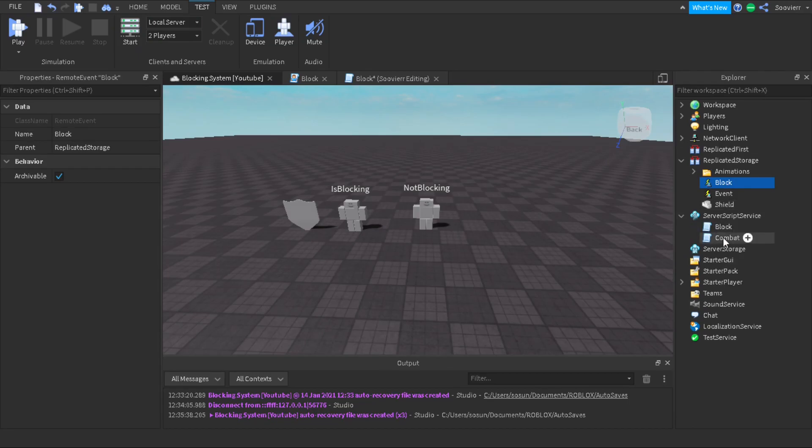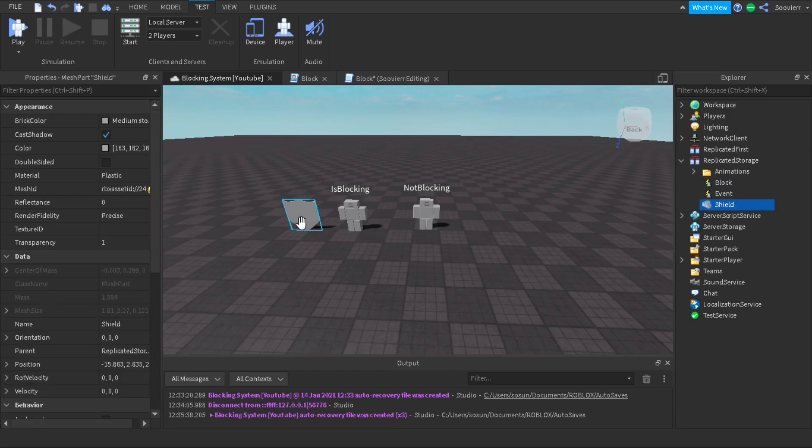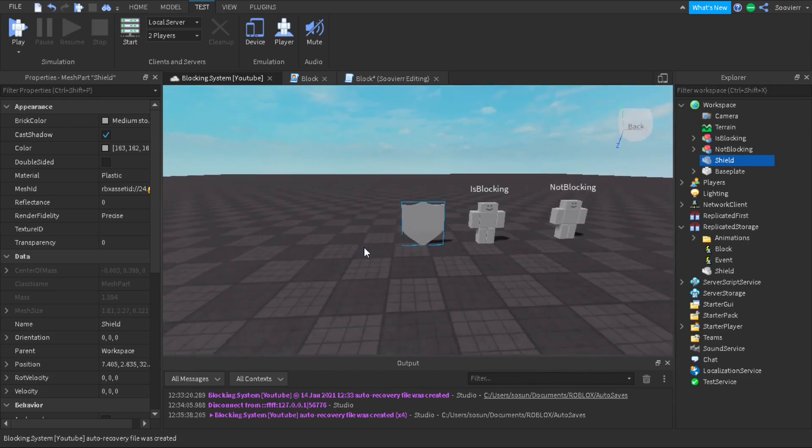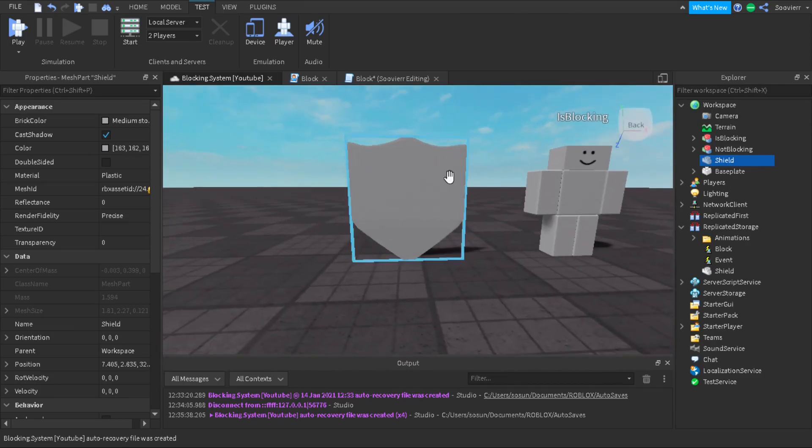We'll be using our combat system from our last video — I'll put the link in the description. We're also going to make our little shield. I just put it inside a workspace so I don't have to move back and forth. This shield is going to appear in front of us when we're blocking so we can detect when we're actually blocking.